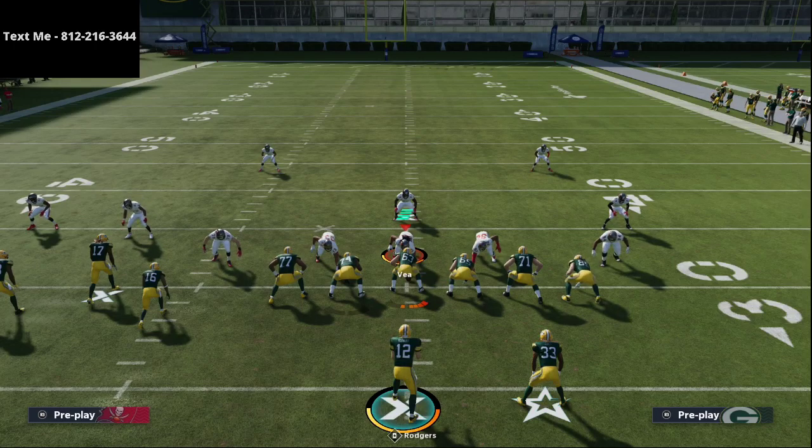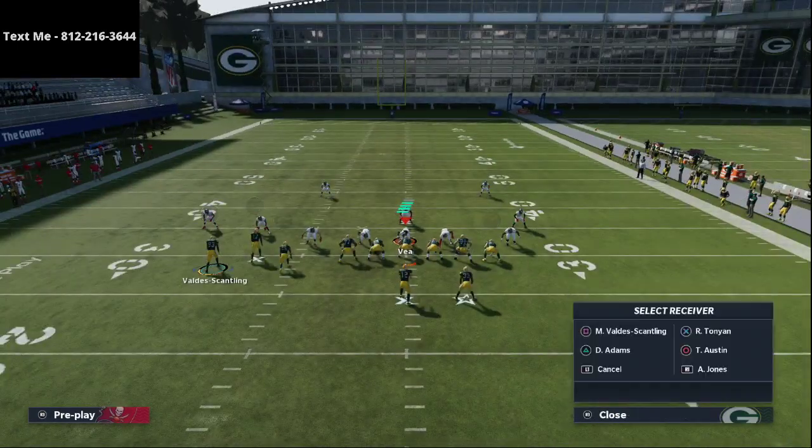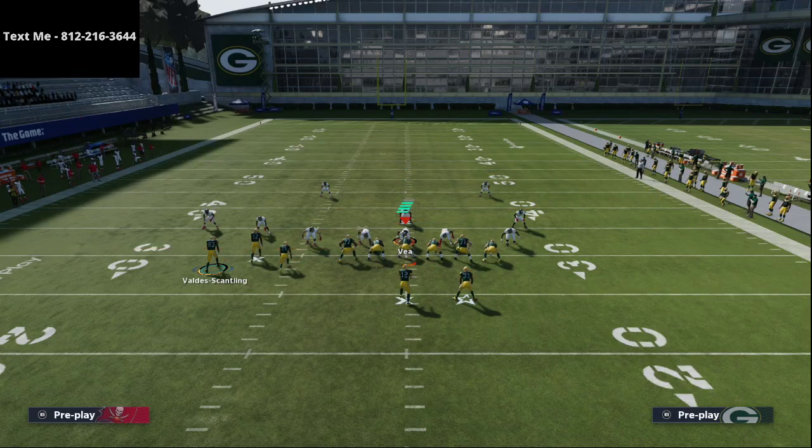Really quickly, if you want this offense, the full offensive link is in the description and right now it's on sale for just $15. Best offense in the game for $15 is a pretty good deal, so make sure to head into the description and pick it up because that deal will not last — we're actually going to raise the price after this first weekend. A lot of people are using it in Weekend League and having a lot of success. This is just one setup out of a plethora of setups you can run from this offense.